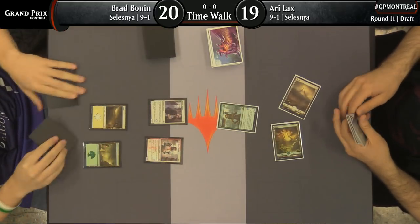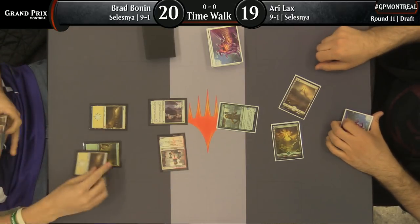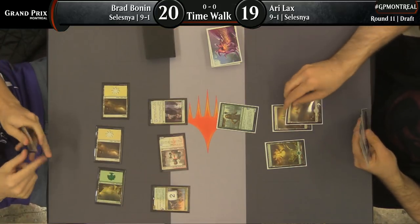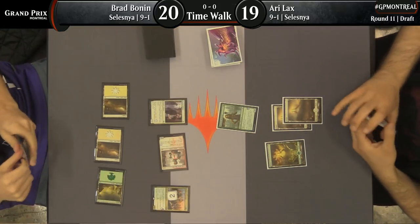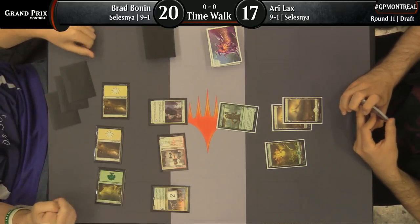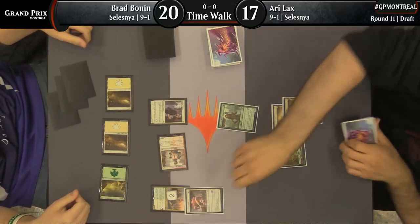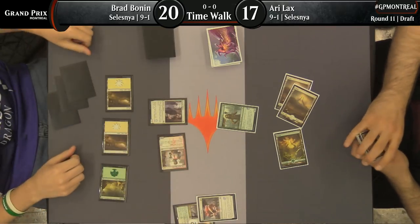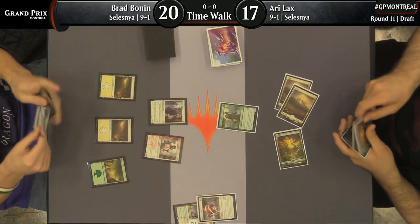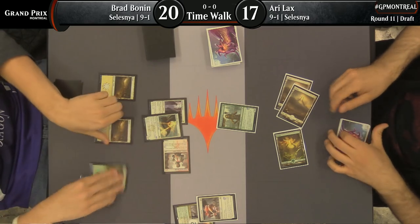Ari's deck has the ability to make big Healer's Hawks. I talked about this a little bit yesterday, but one of the drafts that I won in this format was a draft where I just had a whole bunch of Healer's Hawks and Iron Shelled Beetles and just made big Healer's Hawks and rode them to victory. I think that's one of the better things you can do when you're in these Selesnya colors. Luminous Bond's going to take out this four-power creature — four-power on the third turn, that's a lot to contend with. Brad's still going to be able to get in with this first striker, but Ari's okay with taking two at a time.